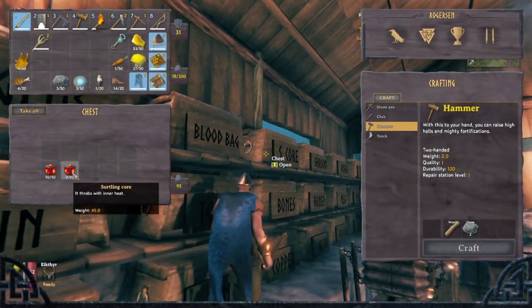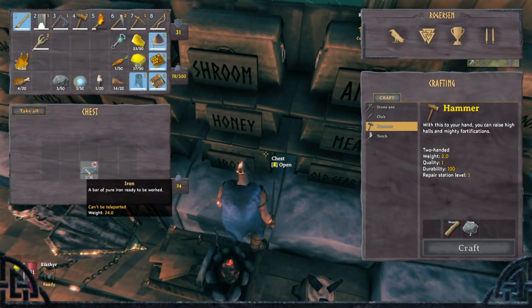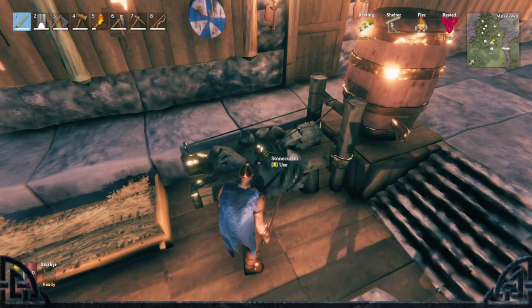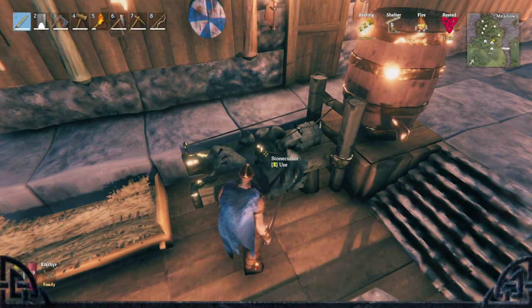Number 35: Surtling cores can be found in dungeons called burial chambers, scattered throughout the black forest areas. Number 36: Iron scraps are found in swamp area dungeons and can be smelted in a furnace with coal to make iron bars. Number 37: Being able to build using stone unlocks when you get a stonecutter, and it takes iron to make one.